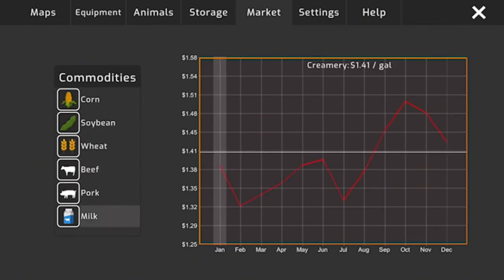Getting the tractor and planter brought back to the farmyard. Folding everything up — still getting used to the Xbox controller controls with the game, but once I do it should be fairly easy. This is the narrow front 1066 tractor. It's starting to get to be morning time. We'll park that in the shed.